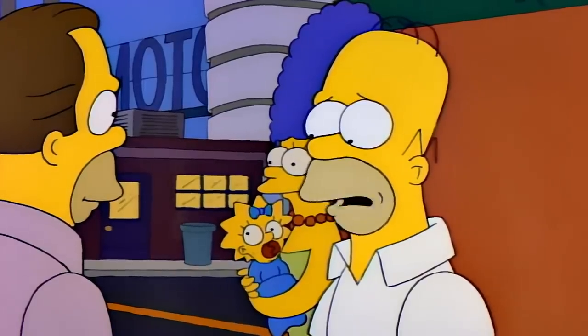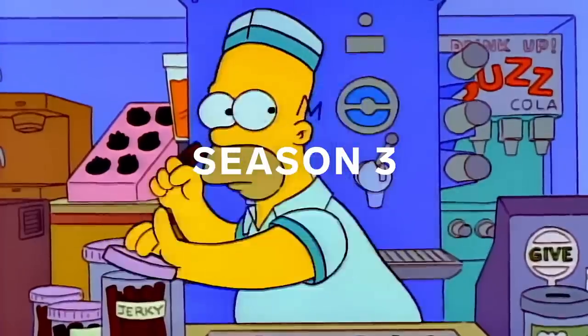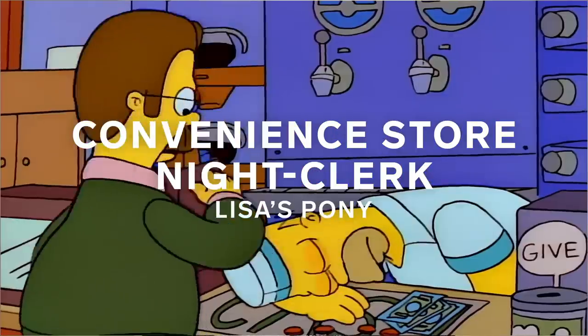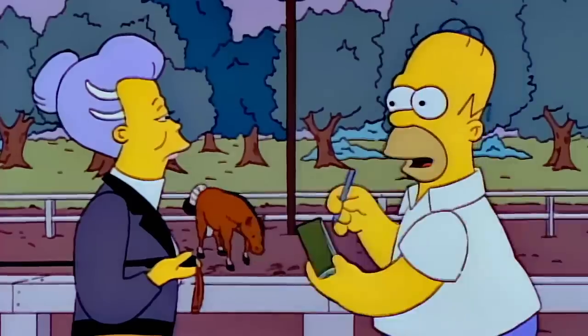This is one of many cases where Homer bites off more than he can chew. Now, season three — this is the beginning of the classic era of Simpsons — and this is where Homer picking up a second job on top of his existing job really starts to ramp up. In this case, he's getting a second job to pay for Lisa's happiness. He buys her a pony in a stable, and he has to work two jobs with very little room for sleep in between.